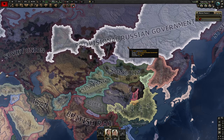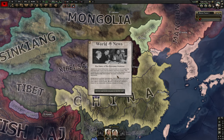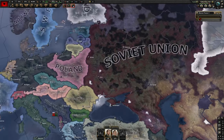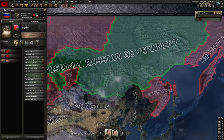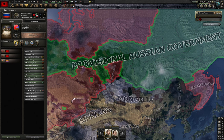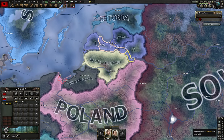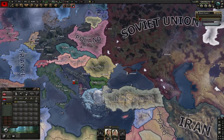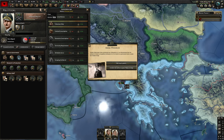Things are getting a little interesting — communist China has had something go down. We also have a Russian Civil War this time started by the provisional Russian government rather than Trotsky's faction, but it is what it is. This is definitely interesting, but let's move on. It looks like we're about to have an issue with Italy.